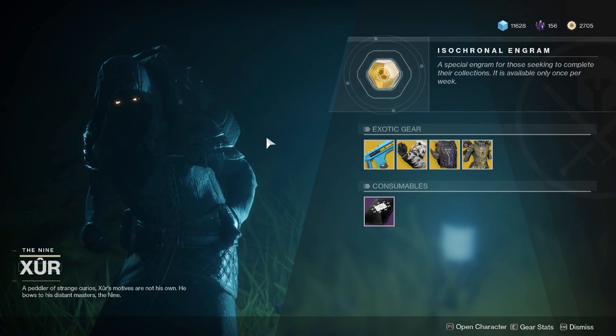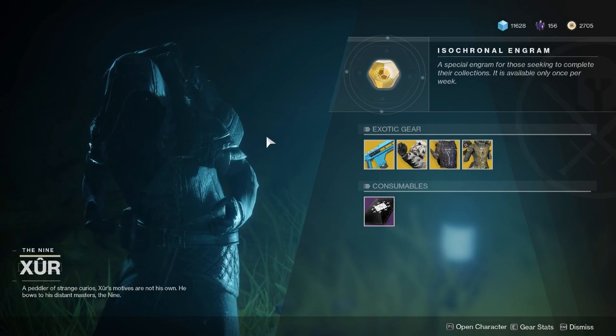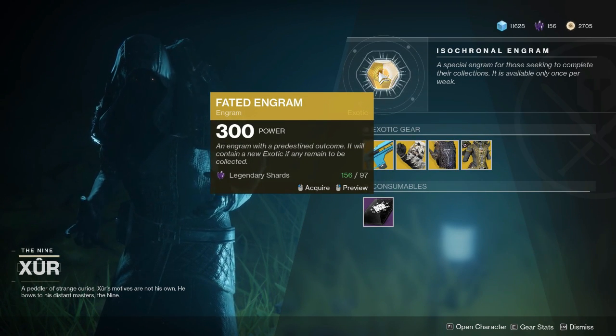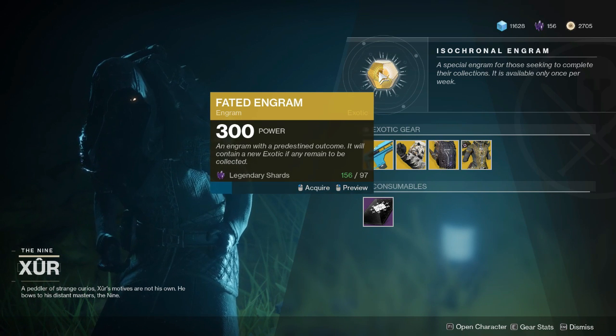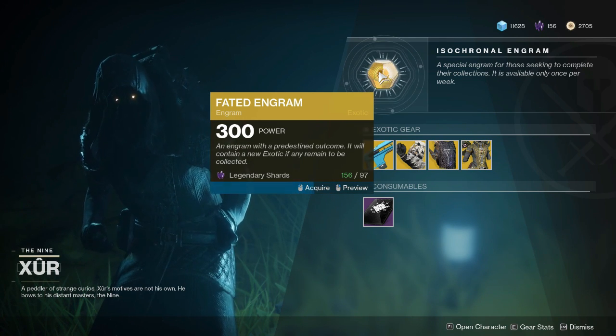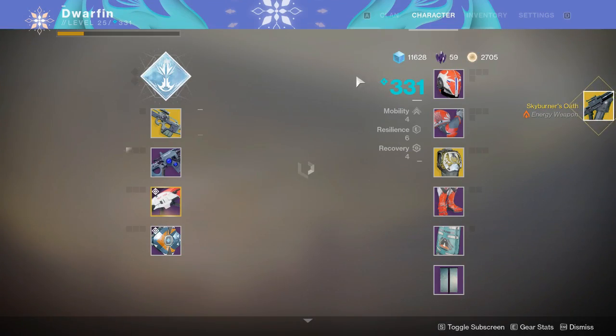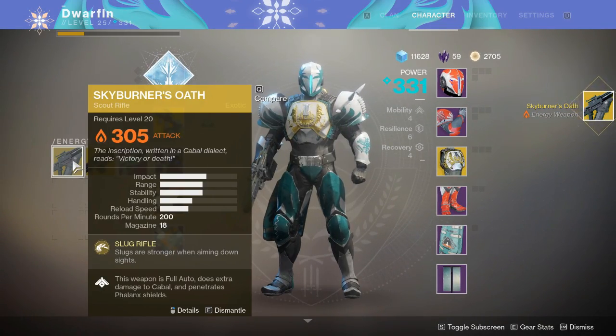That is going to be it for this week on Xur's inventory. Let me go ahead and open a Fated Engram. Last week I did not get a repeat — hopefully this week I don't get one either. And it looks like it's not going to be a repeat. This week I got Skyburner's Oath.